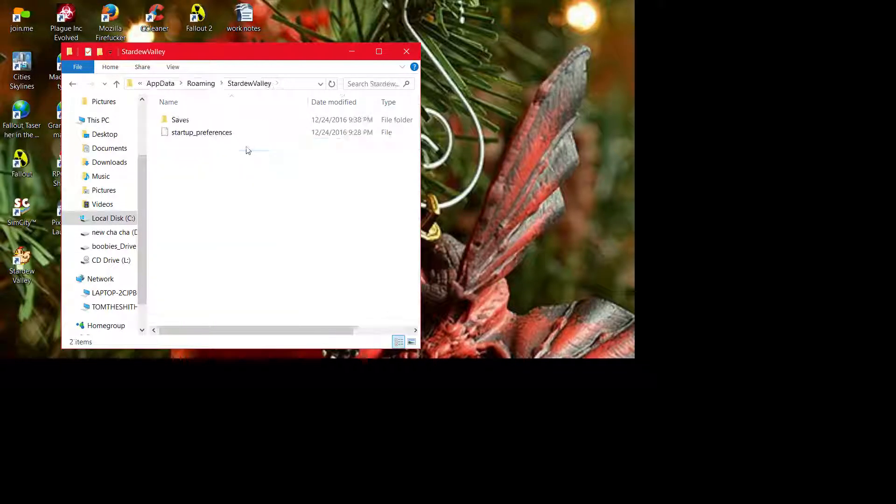Alright, so you know what to do: get to the AppData folder. My friend set up the computer and put my name, but yeah, it's in Users, then AppData, Roaming, and it's in here.